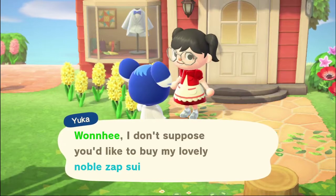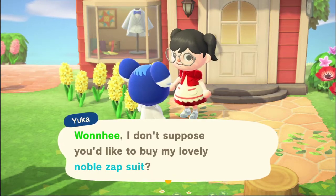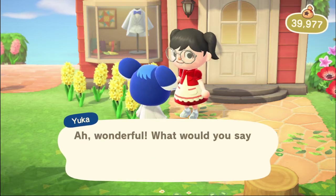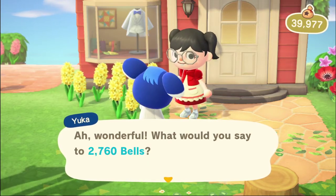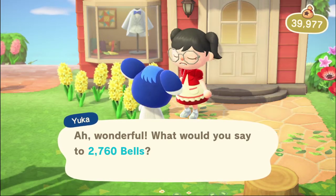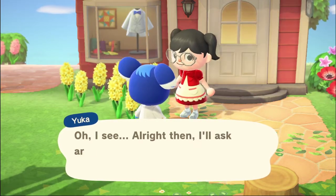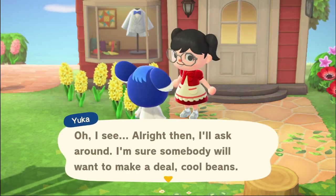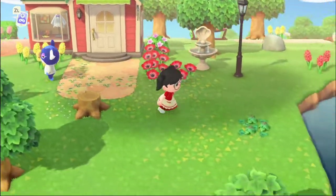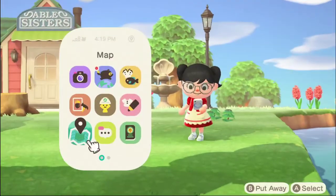Oh, what does Yuka want? She wants to sell me her noble zap suit. This is another tip: never say yes to the first offer — say no. Usually they'll offer a lower price. She didn't that time, but usually she does. I usually never take the first offer.